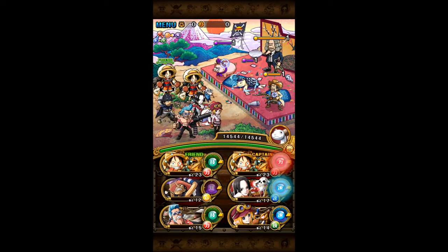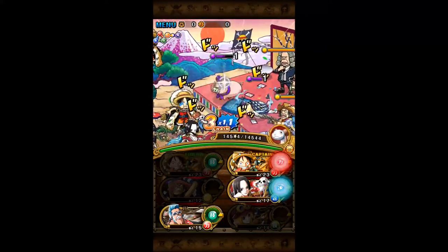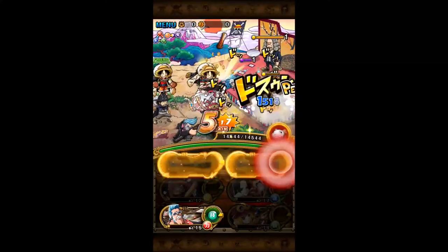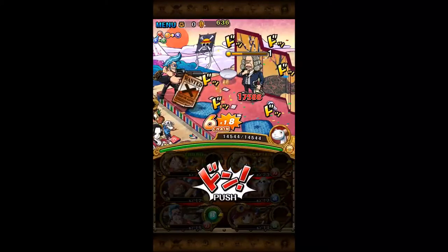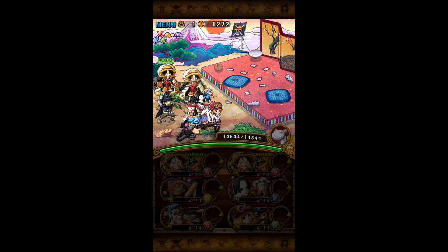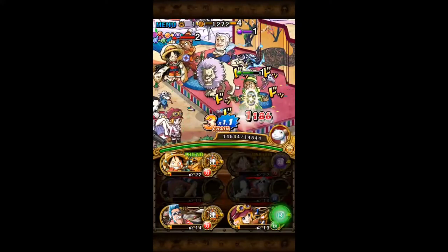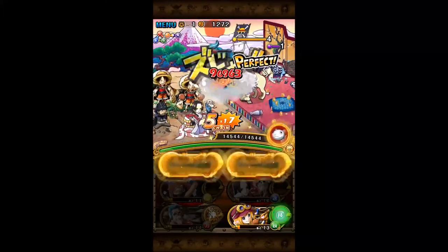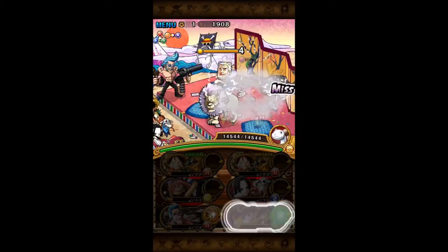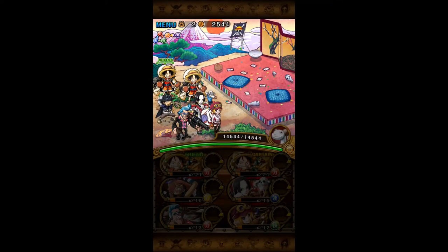You can also use a Rayleigh team as well. What I would suggest is if you are using a Rayleigh team, make sure you do bring a high level speed unit as well as a force unit — they will come in handy once we reach Kimono Zoro and Kimono Luffy near the end. So do make sure to bring a high level force and speed unit if you are using a Rayleigh team.